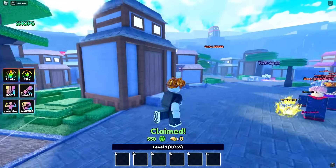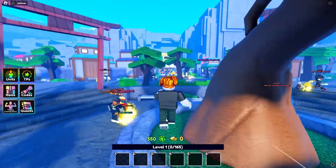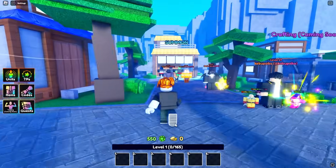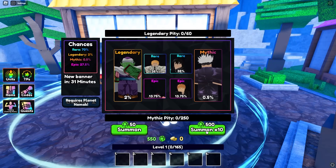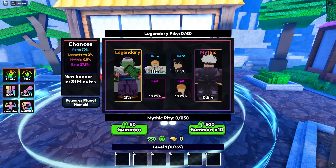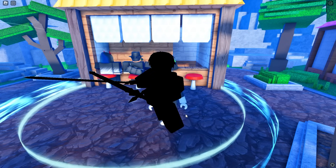We start off with 550 emeralds. To be honest, I haven't played this game before — it's my first time. I did hear that Gojo is in the banner, so let's quickly check. Mythical Gojo is in the banner, so we're going to summon here and hope we can get him. We start off with Kirito — let's just keep spamming through.